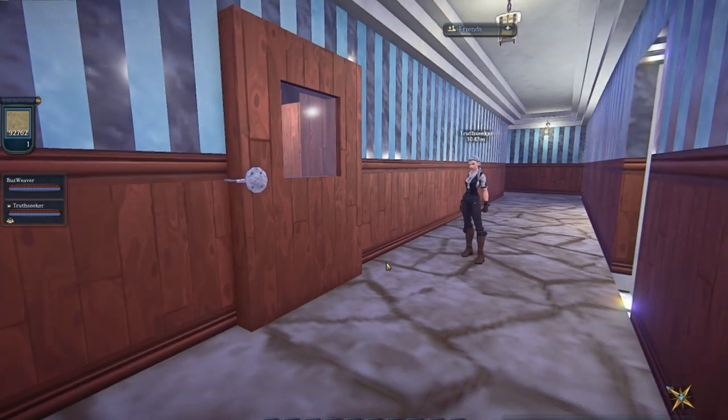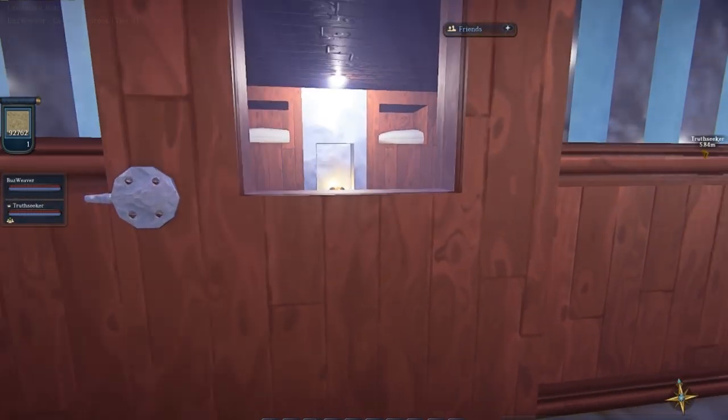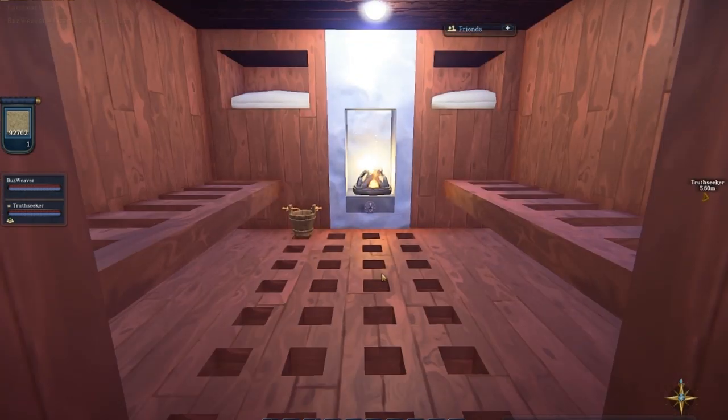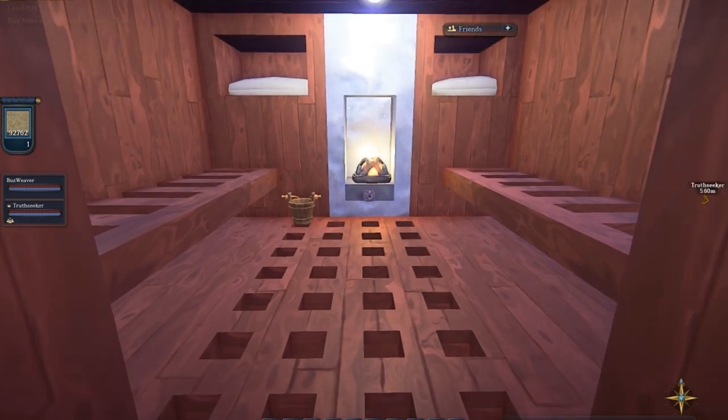No resort would be complete without a sauna, right? We have a dry sauna — there are towels in there and a bucket for when you want a little steam. It's all wood with some metal.